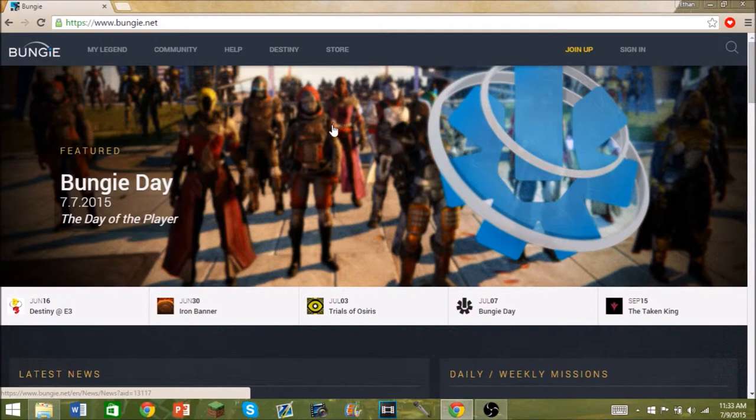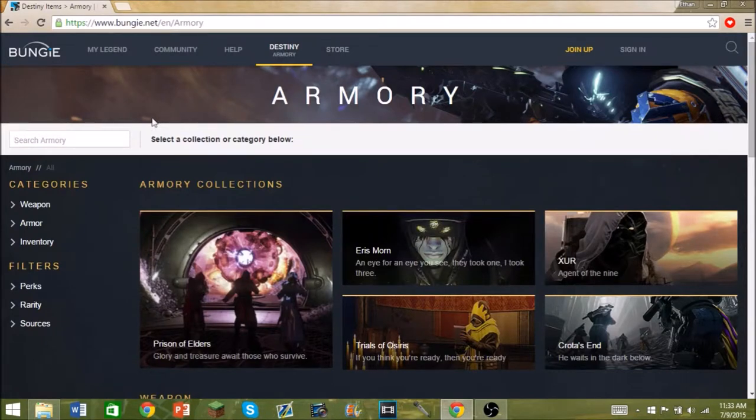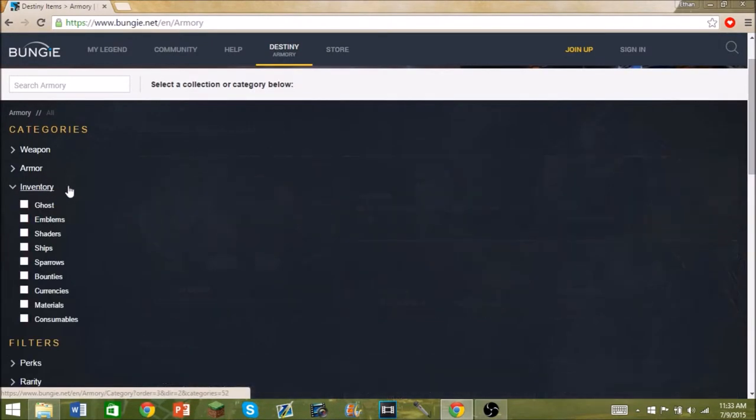So what you want to do is head over to Bungie.net. The website is currently down for maintenance — or well, that's what it said on Bungie.net — but I'm here, though I can't sign in for some reason. Anyway, what you want to do is hover over Destiny, go to Armory, and once you're in the armory go to Inventory.